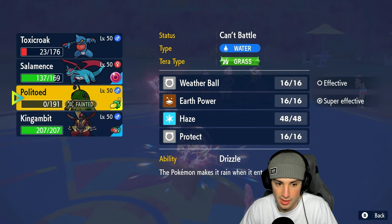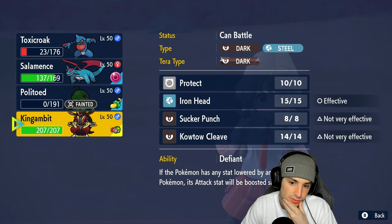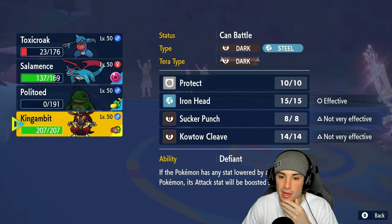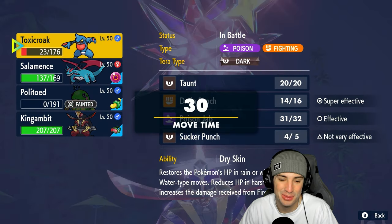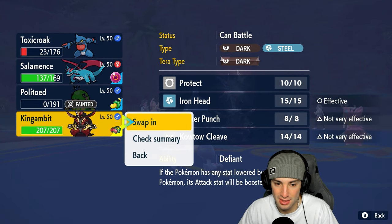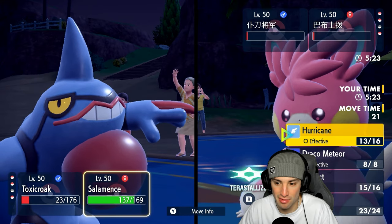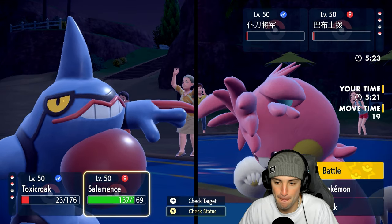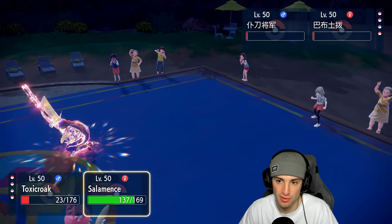I think they might fake out here, so I'm gonna hard swap into Kingambit. I don't want to go for Draco Meteor, so just Hurricane and hope it lands. We're gonna get rid of Palmat — that's the plan. They might fake out Salamence though. Kingambit flies out. Fake out launches in our slot, good read on our end. They get a crit on the fake out — get out of my face with that — and there's the Sucker Punch, doubling down.